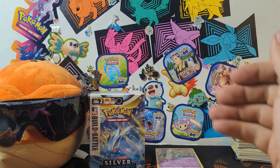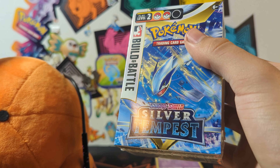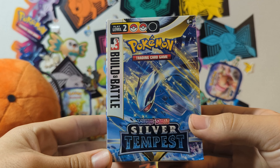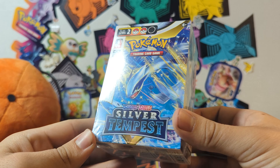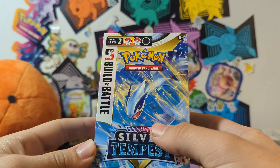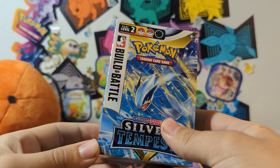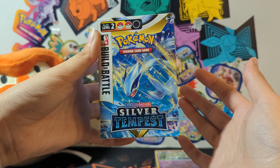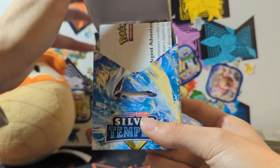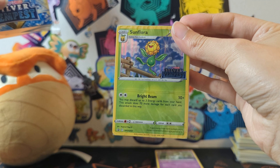So nothing crazy out of my first Build and Battle box. I guess Voltorb had a little bit too much to drink. Now we're going to move on to our next box here and open it up — hopefully pull something good out of these last four. Before we get into this, I'm going to hand it off to my girlfriend because it's hers and I'll let her open it up for you guys. All right guys, I'm going to be opening this Silver Tempest Build and Battle Box. We've got the Sunflora deck.